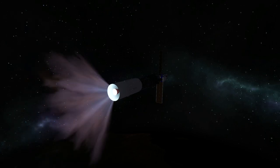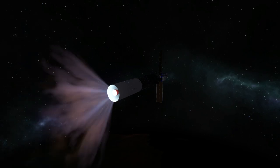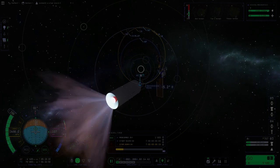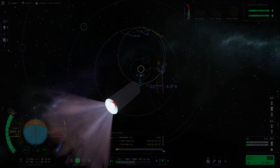If you're asking why the interstage fairing is still there — that's a bug. If you load a quicksave the interstage fairing will appear again. But we are on our way to the planet with the most rings in KSP2 — well, the only one with rings, but we are going there.